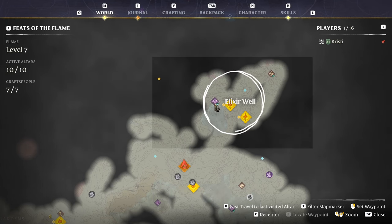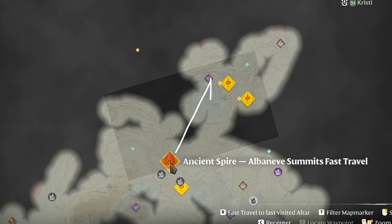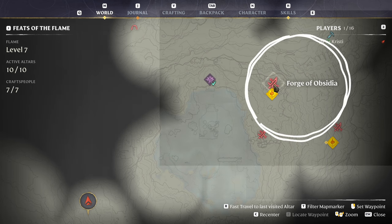The elixir well that you're going to is northeast of the ancient spire in the Albany summits. You'll also have a mission just to the east of here at the Forge of Obsidia, so you may already have something in the area. If you've been over here like I was, you can just jump across into the shroud.